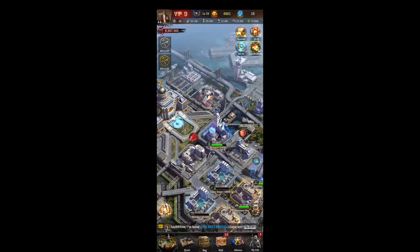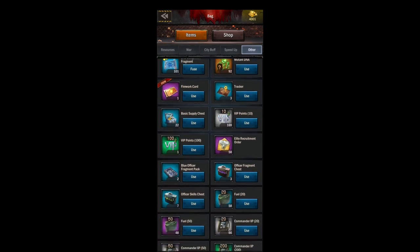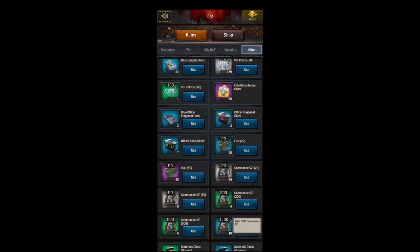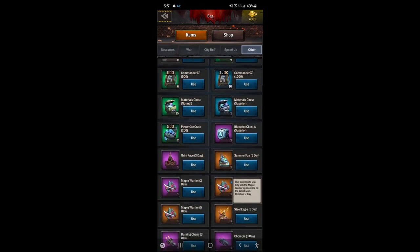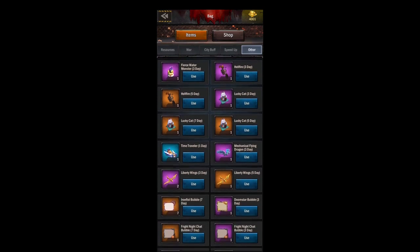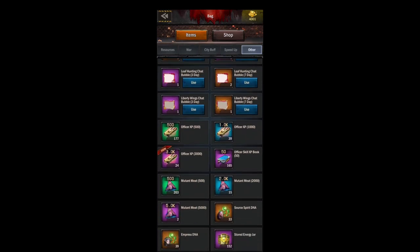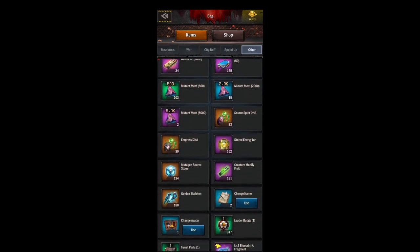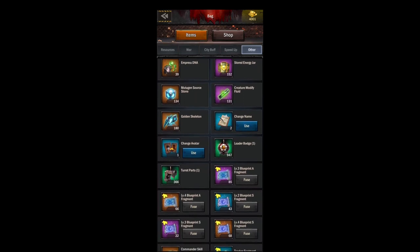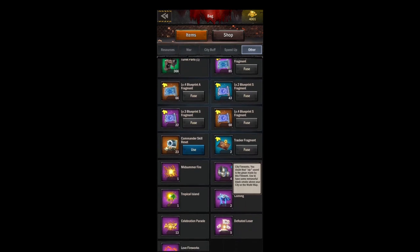Today we are continuing the navigating the interface series with the bag. Hopping right into the bag takes you to your other screen where you find all of your miscellaneous items — your city buffs, items that you need to collect 100 of to fuse them, your equipment, all your decorations, and little things like changing your name or changing your avatar.